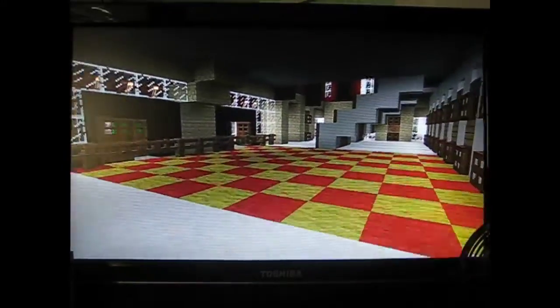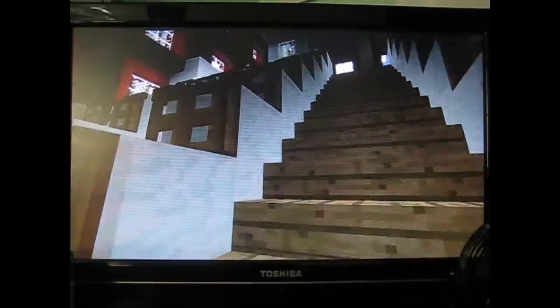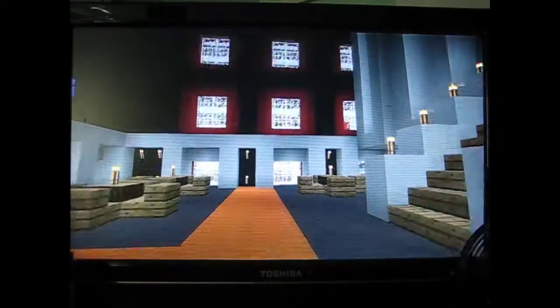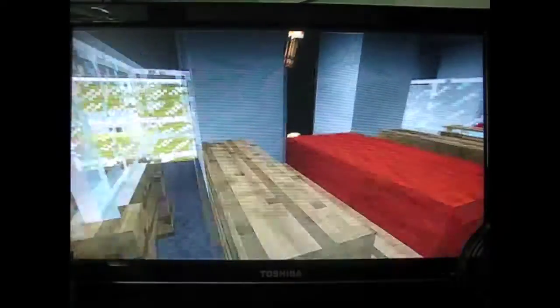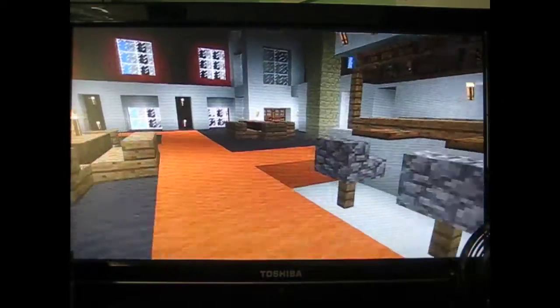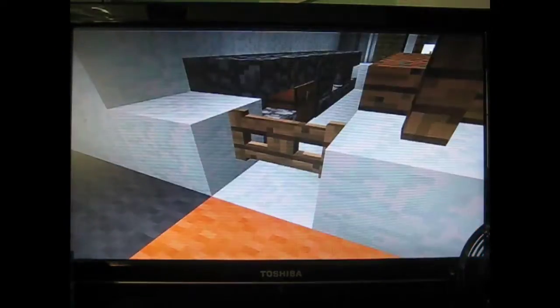Around here we've got the stairs up to the second floor, and there's a bar area with a few tables — it's sort of like the meet and greet area of the club. These areas are secluded for people sitting there. And here's the bar.